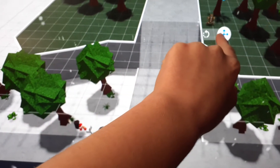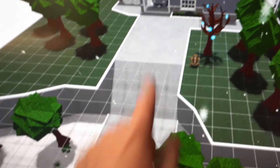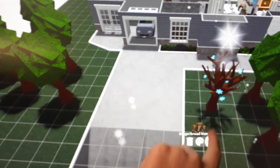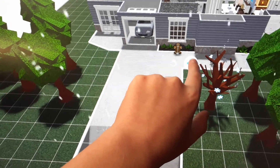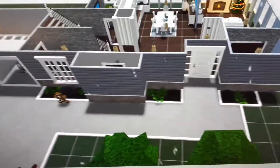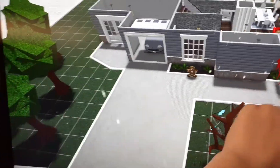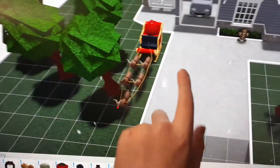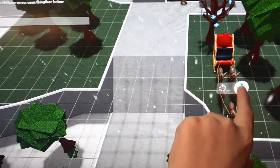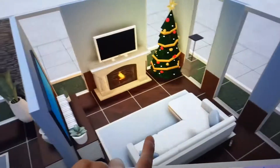And let's put a gingerbread man — hmm, where should we put this guy? Here I guess, I don't know. It looks good there, I just don't really know where to put him — looks a little weird but yeah. And we have Santa's sleigh — let's put it right here, yeah that's good. You can see that. And of course we have to put some presents by the tree.